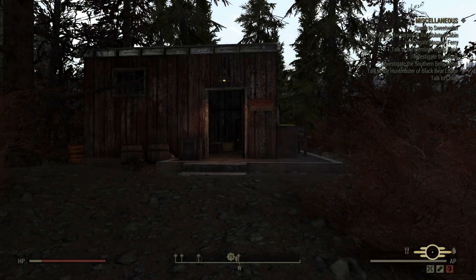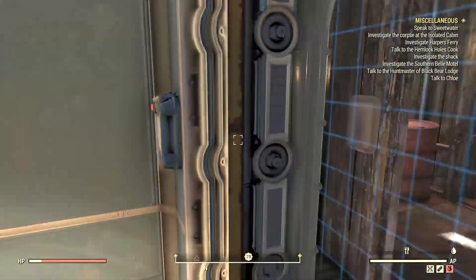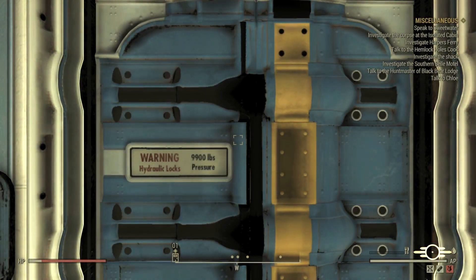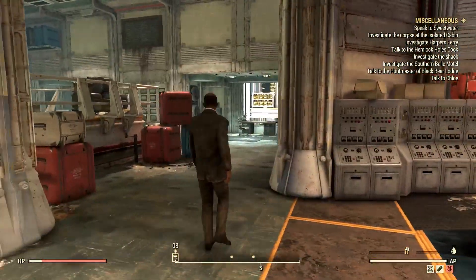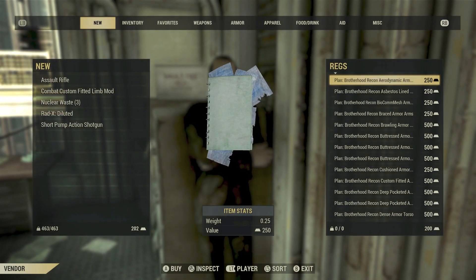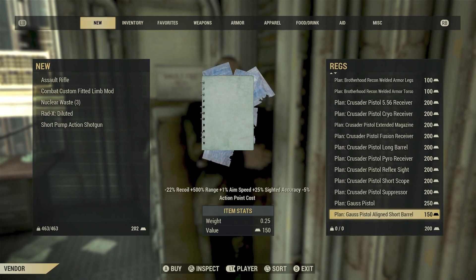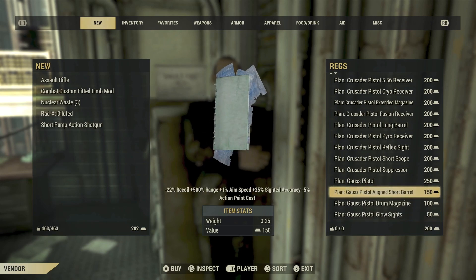Another place you can go to is Vault 79 — over there you're going to find the most rare plans and the best stuff. Enter the building and go to the elevator. In order to have access to Vault 79 you need to finish the settlers' quest line. Once you're done, open the elevator door, take a left, and you're going to find a guy called Rex. Rex will trade gold bullion for plans, including the Secret Service armor and a lot of really good stuff.